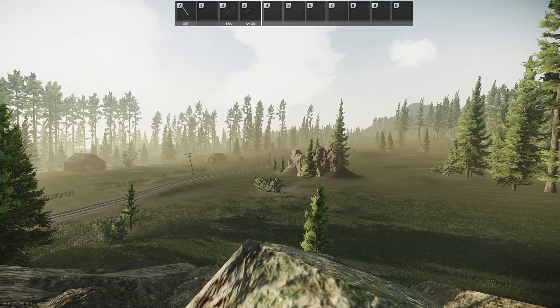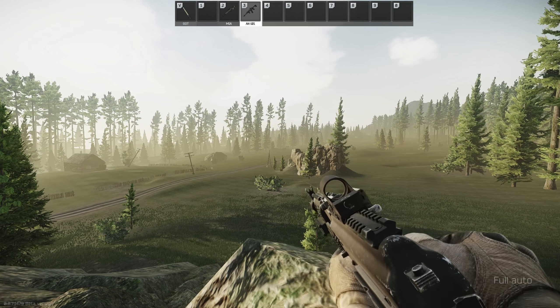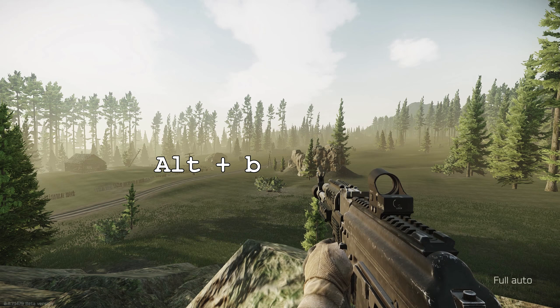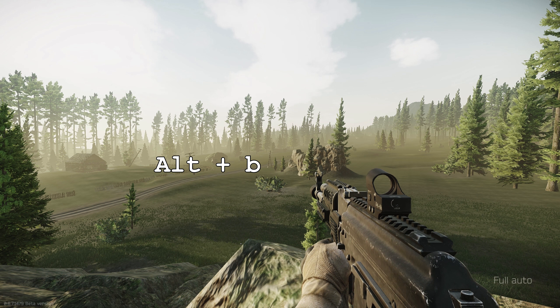Change fire rate — I'm going to do that with my AK-101 here. You can also check your mode by pressing Alt-V.